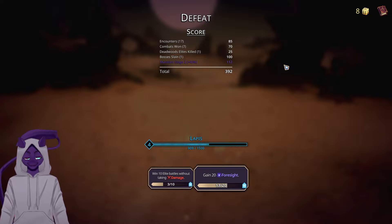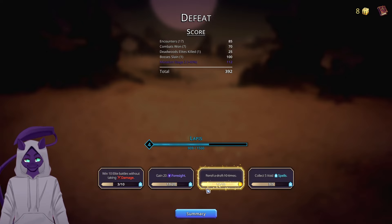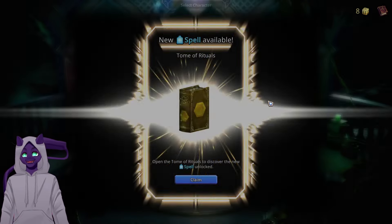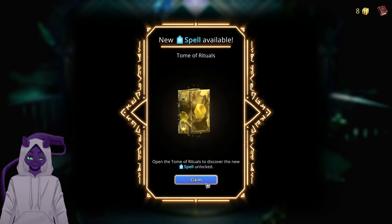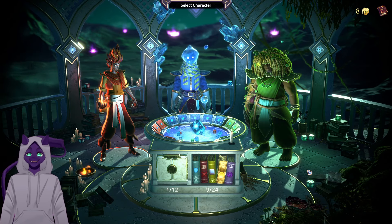If you did enjoy, be sure to leave a like, a subscribe, and a comment down below. We actually unlocked a new card though, so that's good. Let's go see what that is — Tome of Rituals. Fair enough. See ya and love ya, bye bye.